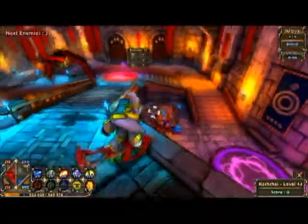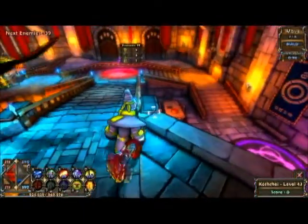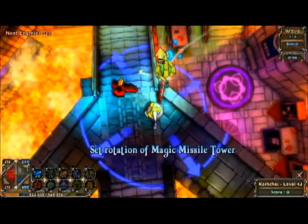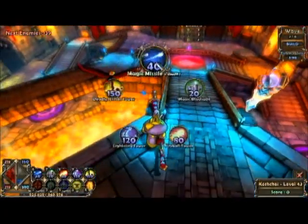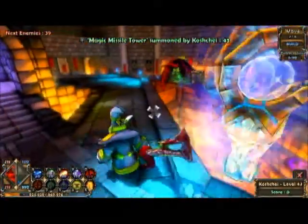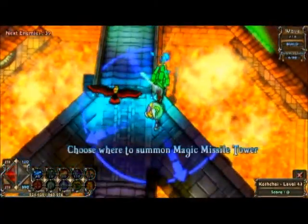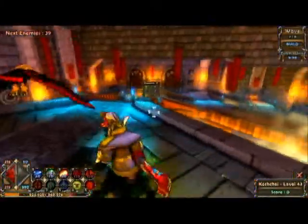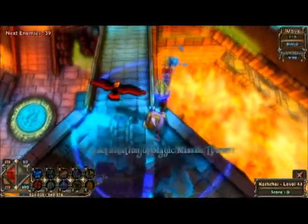I've collected all of the mana that I can and I'm going to start building my towers here. Again, as with the previous defense, I'm building magic missile towers first, which is pretty much all you can build in the first round anyway. I'm just going to put one tower here in the center because I don't have enough to build all six towers — only enough to build five. Then I'll stand at the center and act as the sixth tower for the first round.